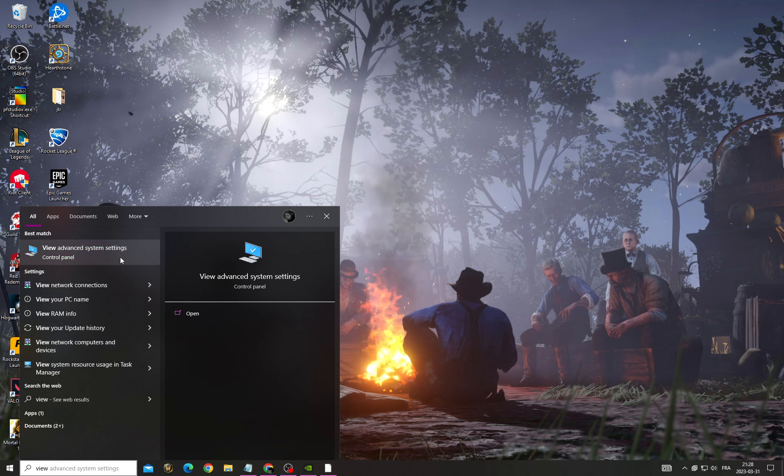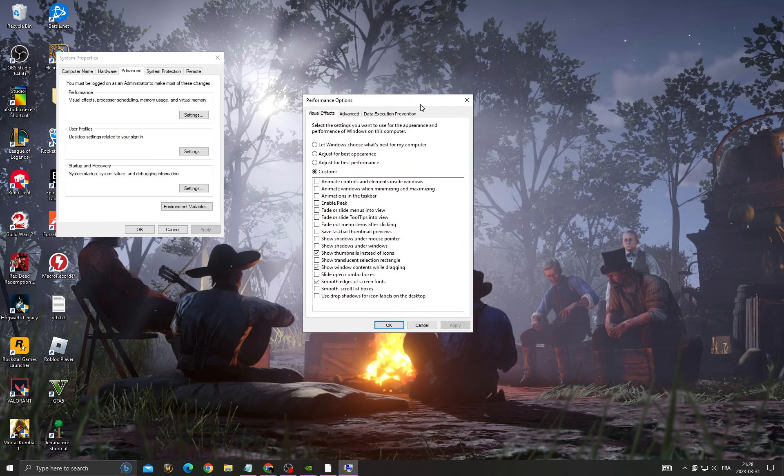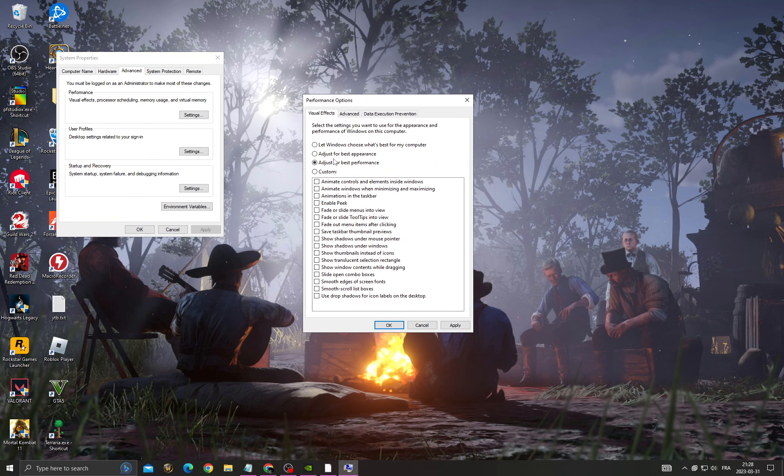Then click here and type 'view advanced system settings'. Go to settings, click 'Adjust for best performance', then click Apply and OK. You can also switch it back to best appearance whenever you want — just click Apply and OK.